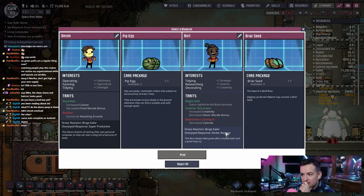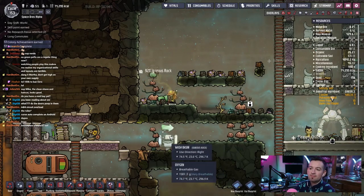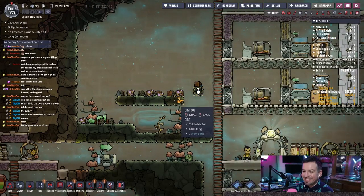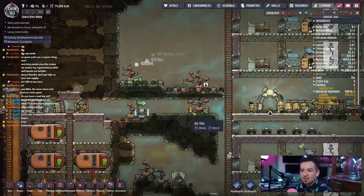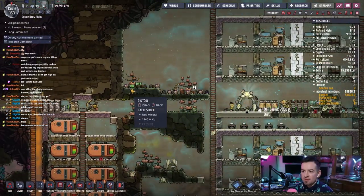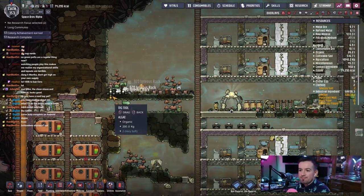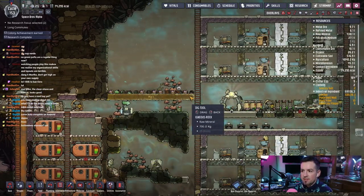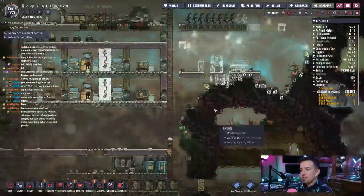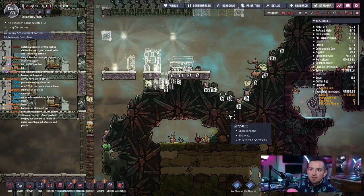Decreased calories, binge eater, sticker bomber — let's do it. Welcome, new person! Bottomless stomach — we'll just try to keep them happy. Can they reach that? Yeah they can — oh man, it's beautiful. Should I have them dig all this up too? Yeah I think so, just open this up completely. I'll eventually go through and do that, but for now this is good. We have materials to build stuff, so let's do it. They're still cleaning up over here, which is good. We're running at insane speed right now.